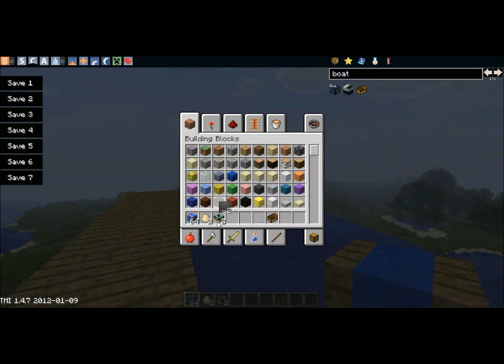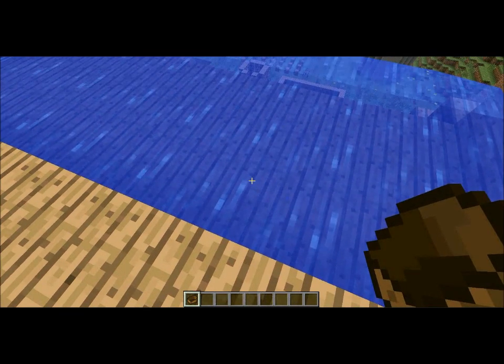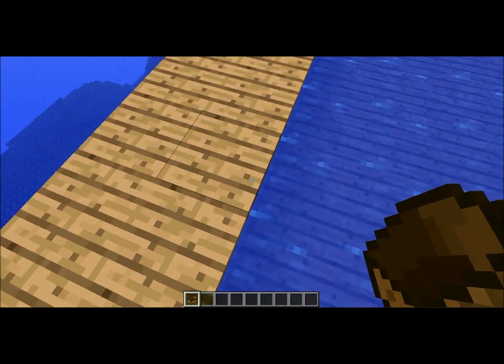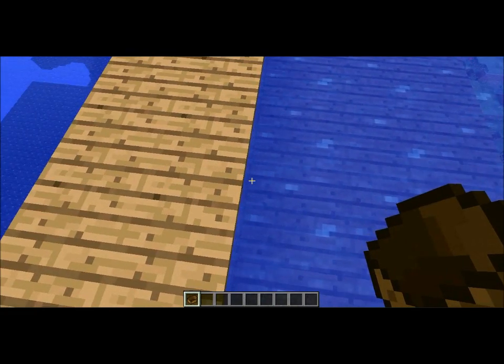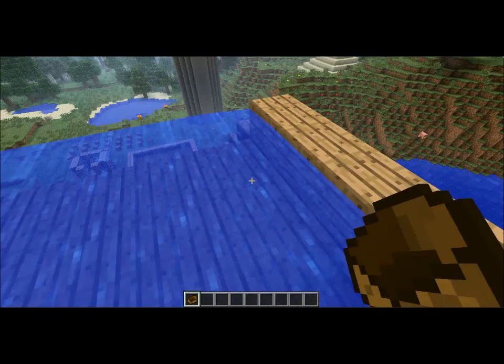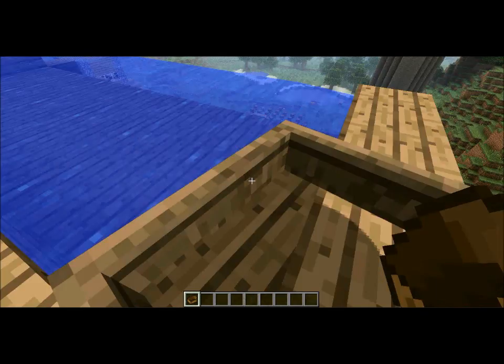Put that stuff in there — we don't want to have a bunch of stuff in our inventory. And then put that in the front for us. There we go. So we'll get in that, place that down. One second. There we go. It doesn't seem that we can place it. There we go. Okay, now we're in it.